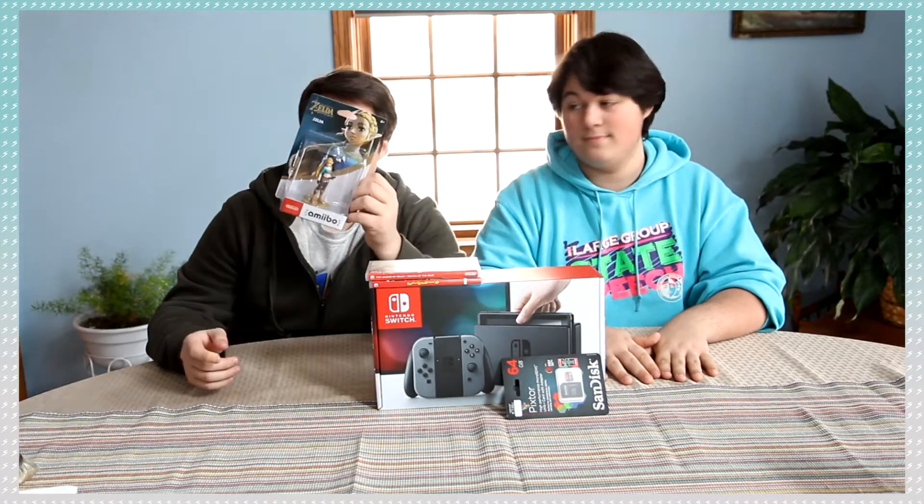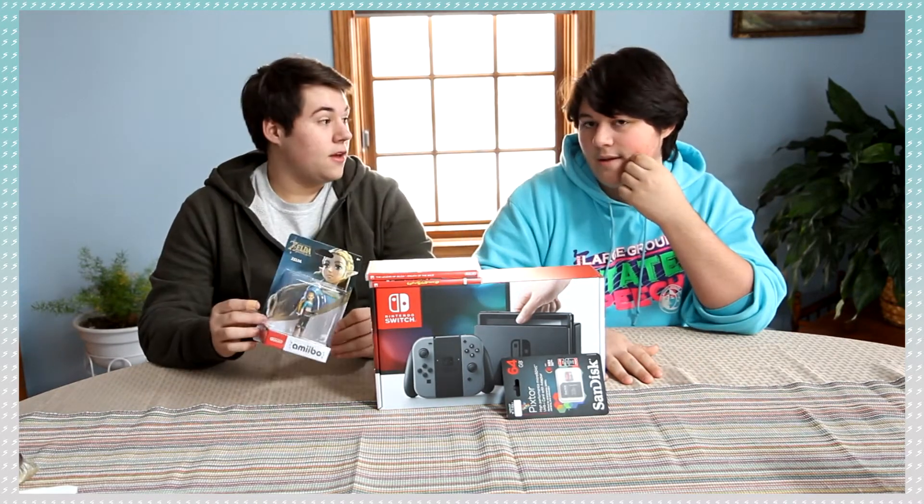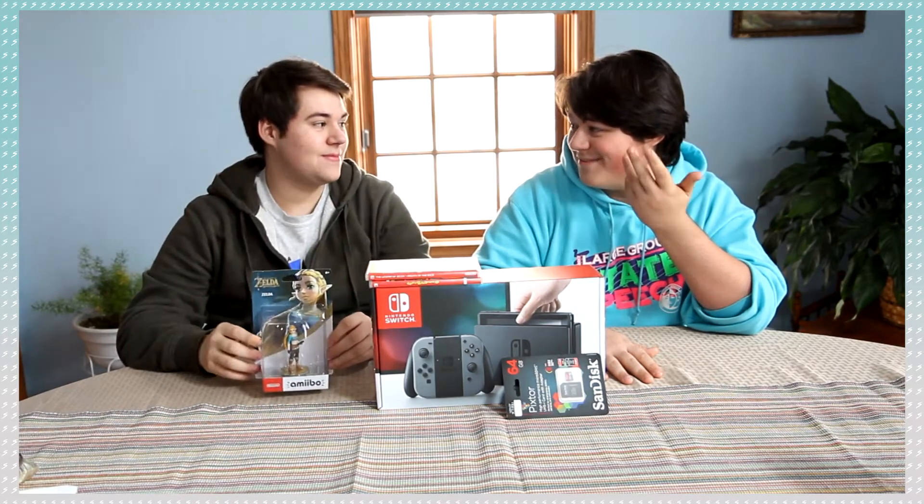The Zelda Amiibo gives you the Hylian Shield, so that's worth it. And I have Wolf Link — when you scan it, Wolf Link comes in and it'll help you scavenge for stuff, which would be really cool. I'm excited for that one specifically.